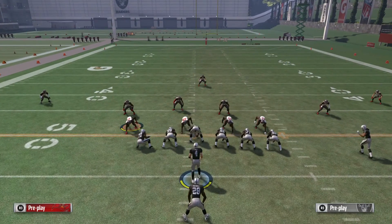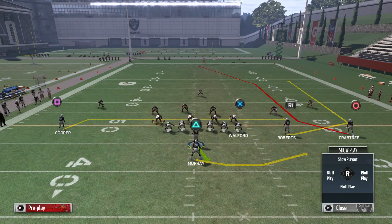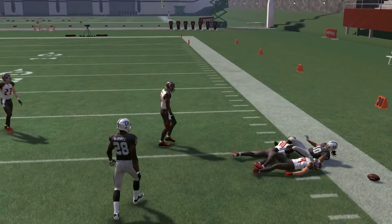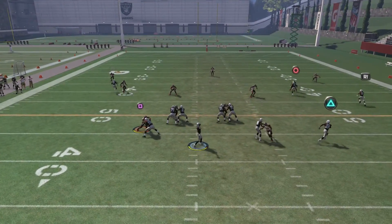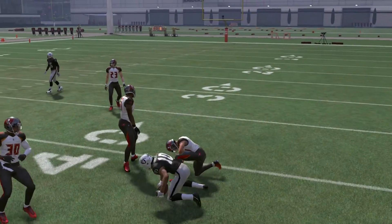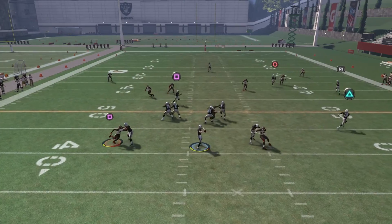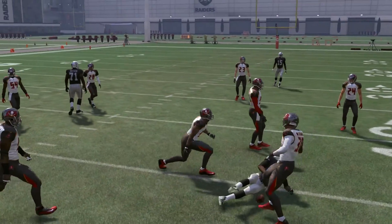Now the defense is in a Cover 3 — this is just the base Cover 3 sky — and I'm going to show you how the play works against that. You're looking for R1 again. He looks like he dropped it but most of the time he'll come down with that catch. If you see him get to the sideline pretty fast he can make a catch for a solid gain of 10, though it's a little sketchy because the corner is going to be there. In this situation I'd rather throw it to the drag and get a nice gain of six.